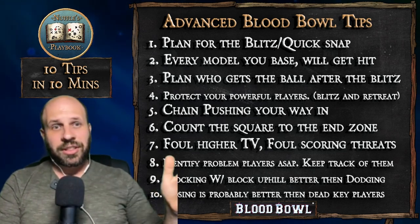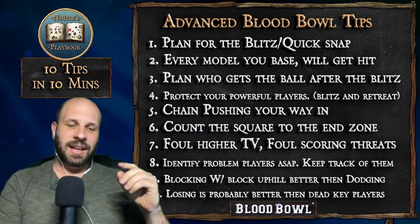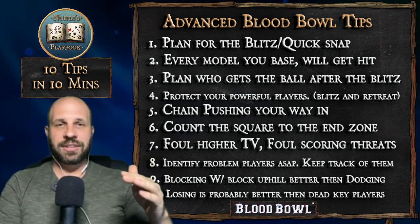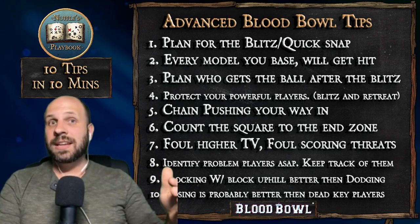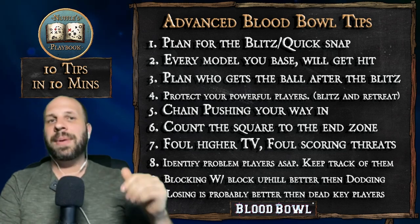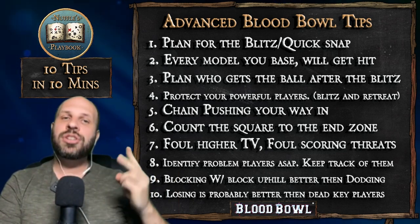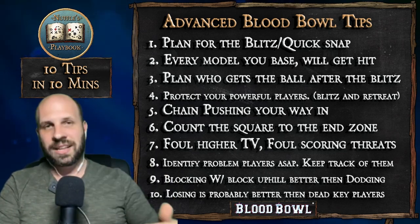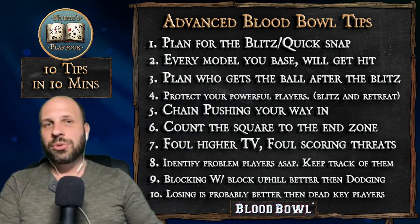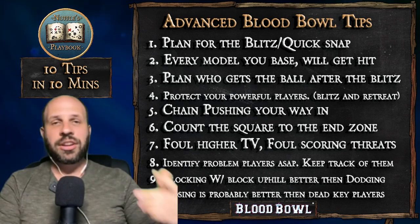Bonus tip: If your team is capable of a one-turn touchdown — by pushing off the line of scrimmage with a movement-8 or movement-9 piece, or with a throw teammate — practice it. Know how to set it up and execute it. If you can't do a one-turn touchdown, practice a two-turn touchdown: set up at home, assume everything goes right, and figure out how you'd achieve it. When the pressure comes and the ball is kicked to you on turn 8, you'll know exactly what to do.